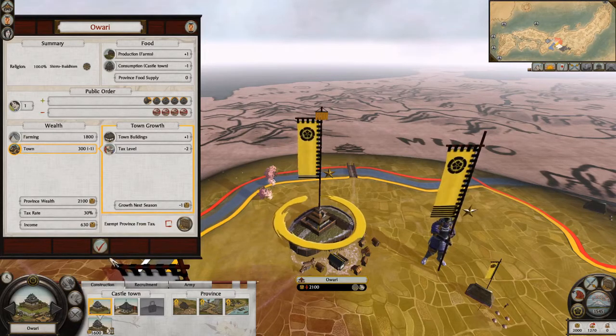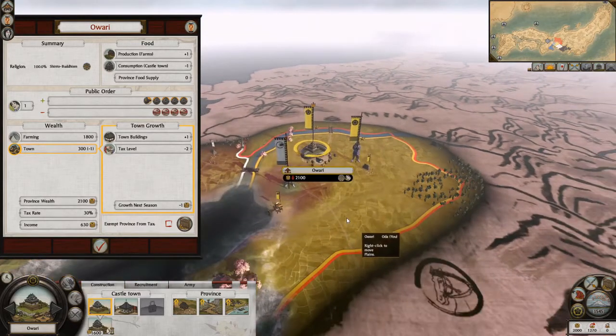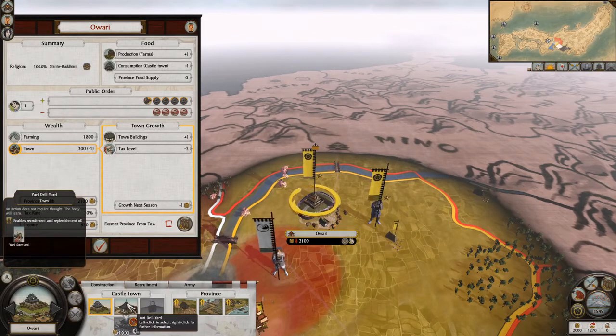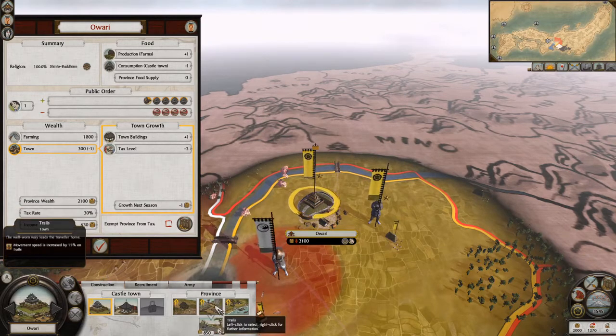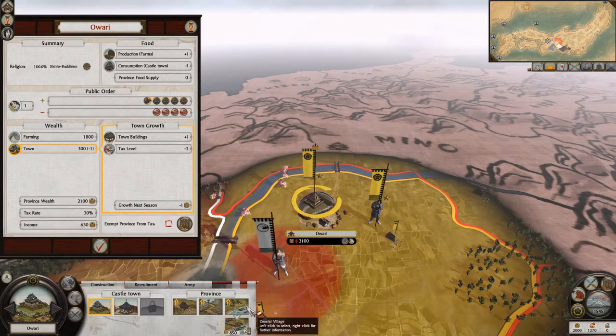This is our main province of Owari, with the castle named Inazawa — probably the hometown of the Oda. We have our fort, a Yari Drill Yard so we can train Yari Samurai here. Every province has rice paddies or farms and roads, and then some specialties. This one has a port. Some other provinces have a port and something more — usually it's three things.